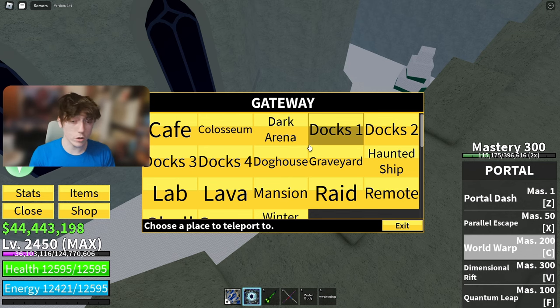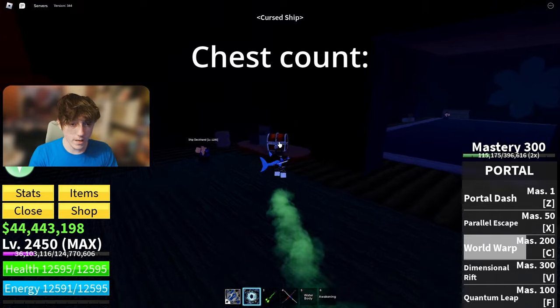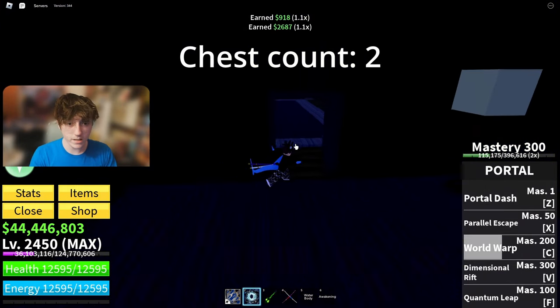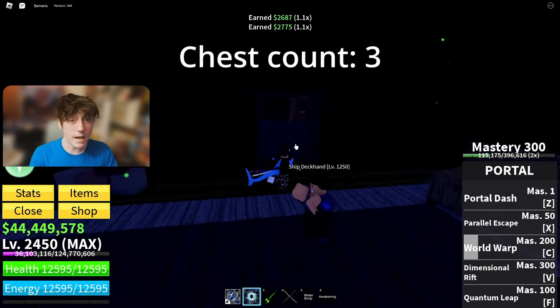The next location you have to go to is Haunted Ship. This is literally so important because there's so many chests here. There's one on this table, and literally every single room has a chest — right as soon as you walk in on the side of the room.